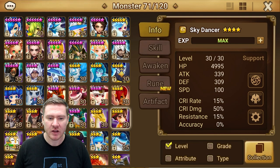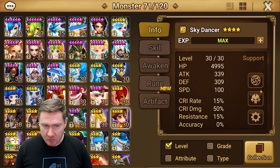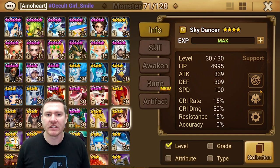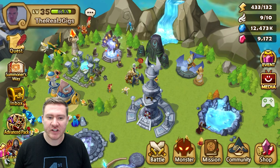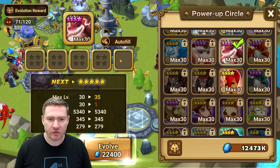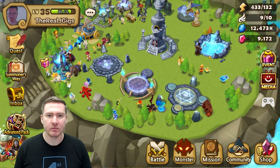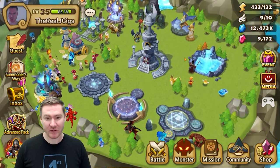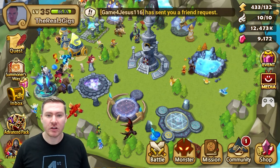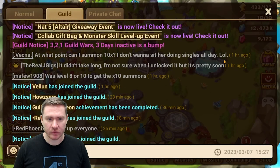Lock your champions. I can't tell you how many times I've seen people accidentally feed a champ. It happens all the time. Especially now with the quality of life autofill feature — you're going to feed a champ if you don't lock it. I've heard of people feeding light/dark nat fives. There's no reason not to lock them. You lock them once, they're locked forever. You're done.